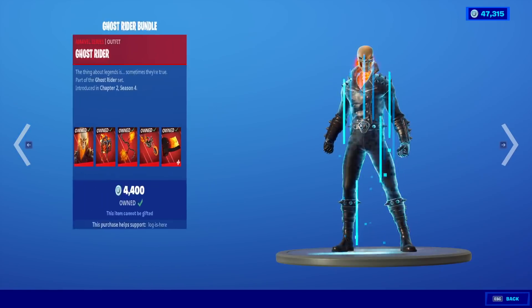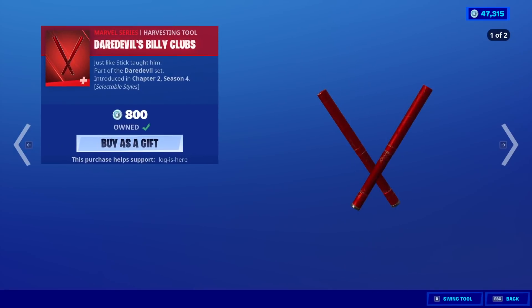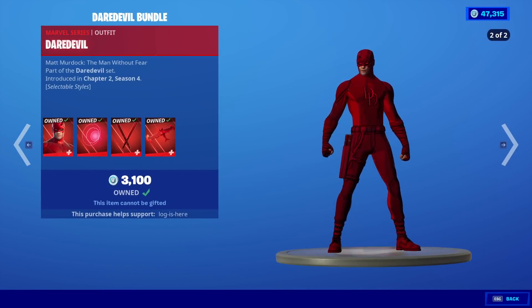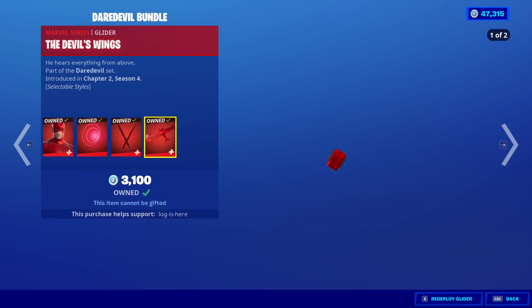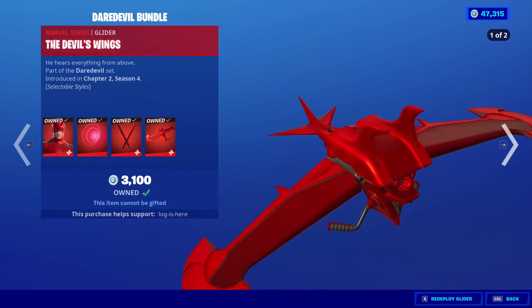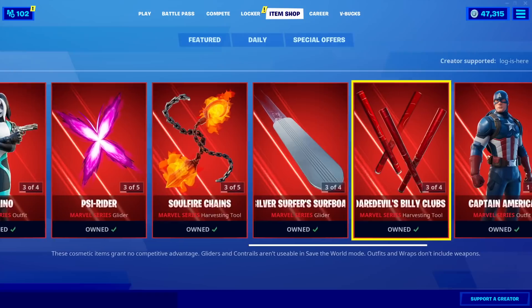Ghost Rider is still here, by the way — this is his third day, so I'm not going to go over him. We also have the Daredevil Bundle, which includes Daredevil with a really cool edit style — that is the reason why you get him. The Radar Sense back bling, Daredevil's Billy Clubs, and the Daredevil's Wings Glider. Daredevil is $15, the Billy Clubs are $800, and the Glider is $800.